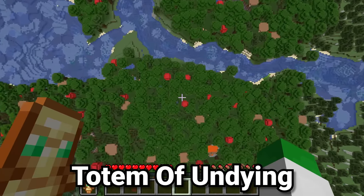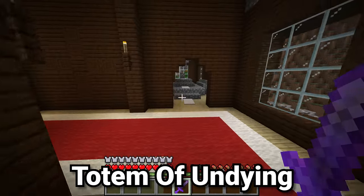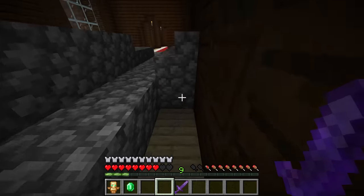The next item is the totem of undying. This is definitely a very rare item to get — there is technically only one way of getting it, and that's by defeating the evoker.